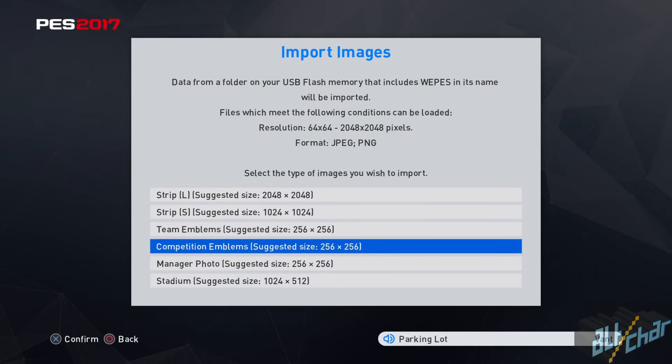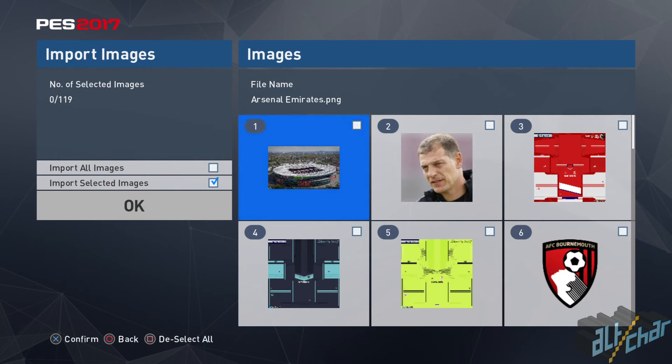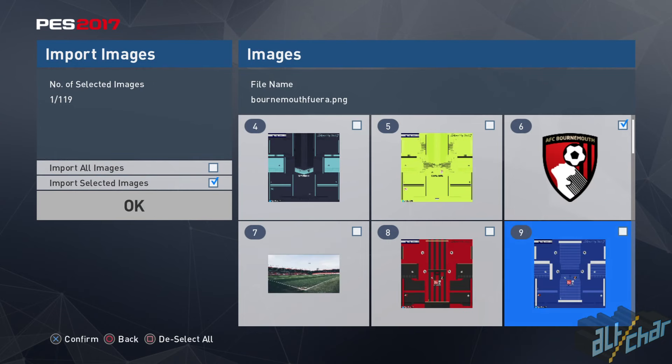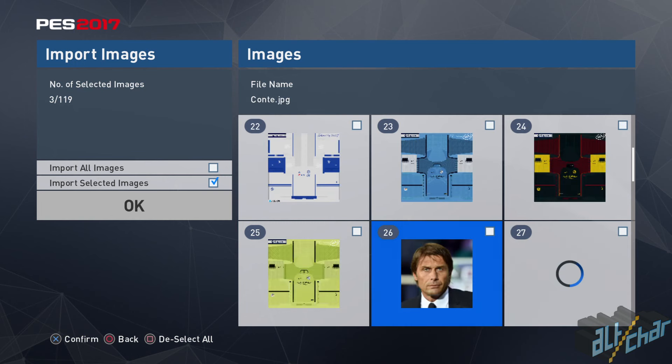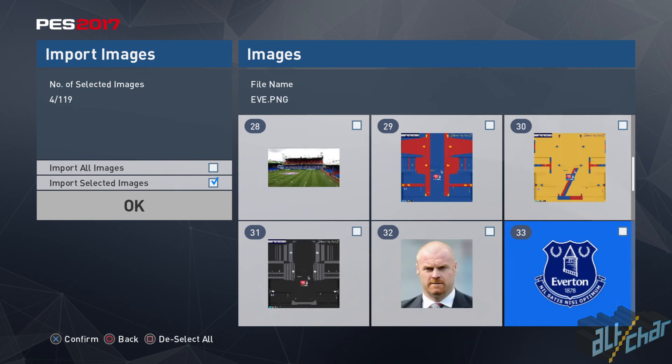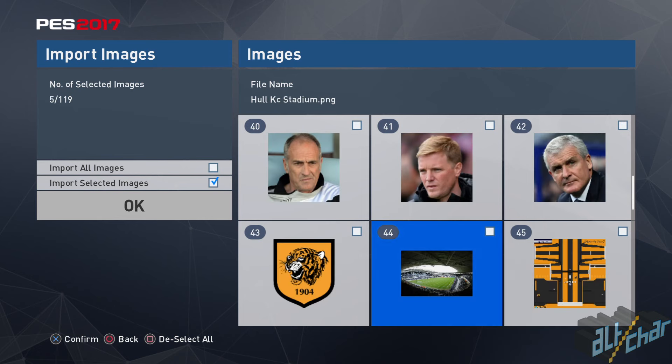Now we will show you how to do the competition emblems. It is very simple — just go to the import screen again, hit Competition Emblems, and then select the emblems that you want to import. It is important to mention that all these emblems are included in the option file; however, the import process does not cover the emblems, so it's something you have to do individually.